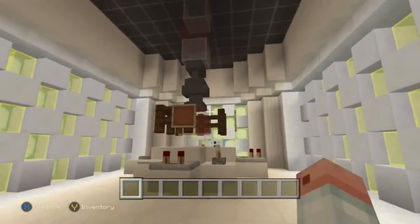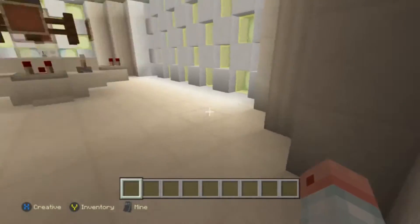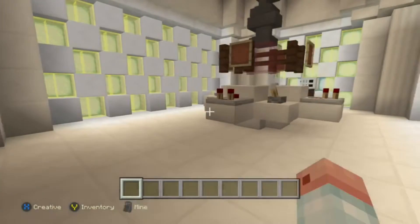This is the console. This is the interior. It's nothing special, really. It's pretty small. I was trying to go for, like, a 1980 to 1985 TARDIS look.